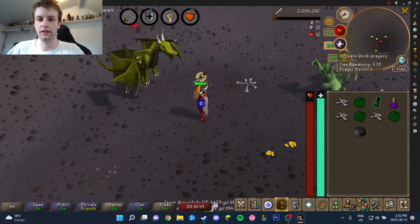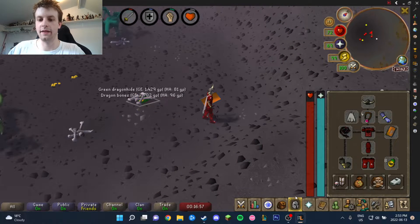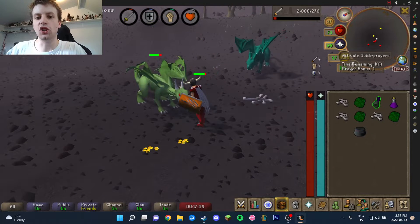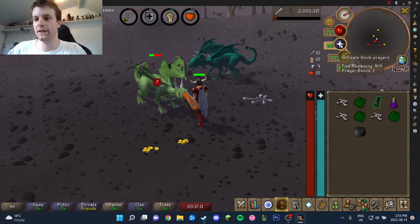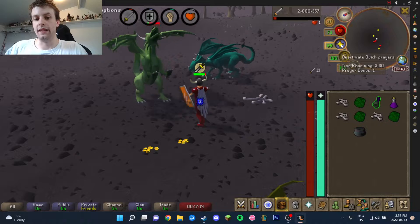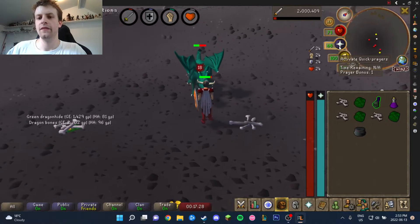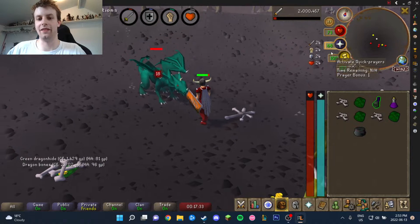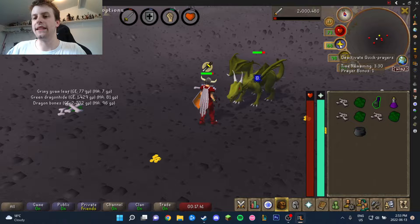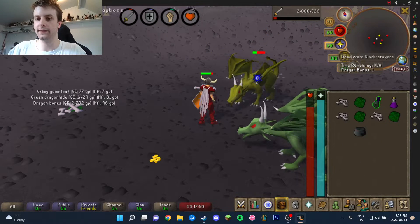Every single green dragon is worth over 4k. That is very, very consistent money. The only risk you're doing really is the fact that you're in the wilderness. We're in wilderness level 13 - so if you were to take something like a Berserker Ring or Dragon Defender or Graceful Outfit, I think you won't lose it permanently at this wilderness level - but please go look that up first before you try anything. We can actually use teleports while in the wilderness here, so while I'm in combat with this dragon I could go to Ferox Enclave if I want. I absolutely love this spot.